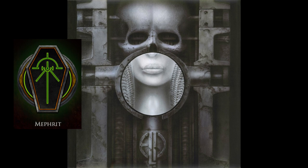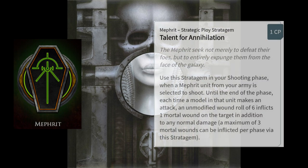Choosing Mephrit also gives you access to a unique strategic ploy stratagem: Talent for Annihilation. For one command point, each time you choose a Mephrit unit to make a shooting attack, each unmodified roll of six inflicts an additional mortal wound, but you can only ever get three additional wounds per phase off this stratagem.